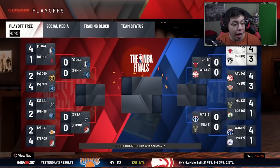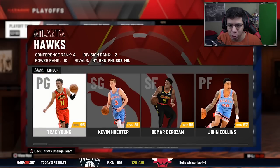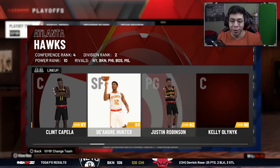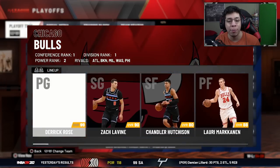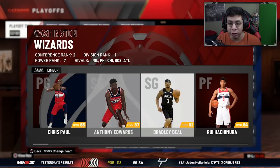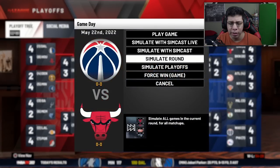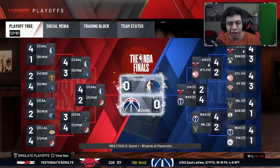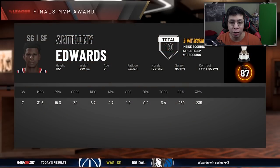They give up a 3-1 series lead in the first round before eventually pulling it out 4-2. Then they face a Chris Paul-led Washington Wizards team with Anthony Edwards, Bradley Beal, and others. They lose in the conference finals. Not bad after missing the playoffs for two seasons, and they should stay on top as long as the team doesn't fall apart. But then the Washington Wizards win the championship behind Anthony Edwards.